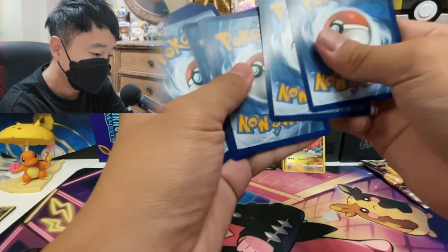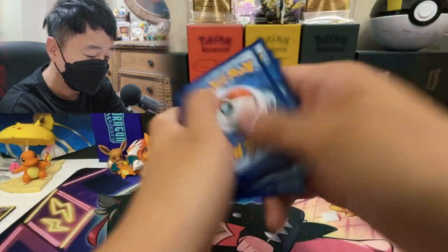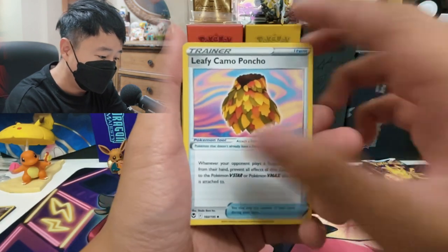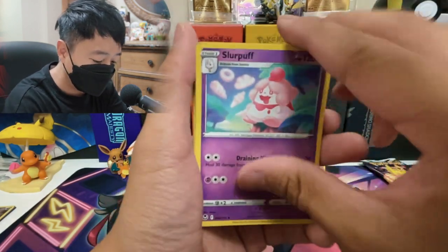I'm pretty happy about that pull — Dragonite. We got Leaf Energy, Ninetales with an amazing artwork, Leafy, Camo, Poncho, Slurpuff.